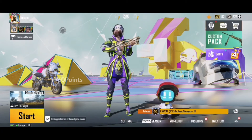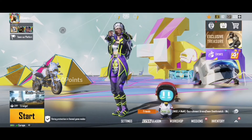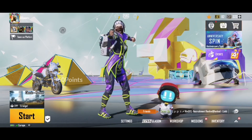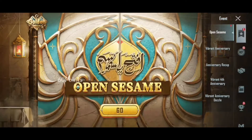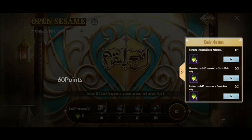Hey, what's up everybody, welcome to my brand new video for this week. We're going to be looking at the new event that just came out for PUBG Mobile. Open Sesame is a weekly event where you have to complete missions and then succeed in moving on to the next phase and unlocking cool costumes and other rewards.